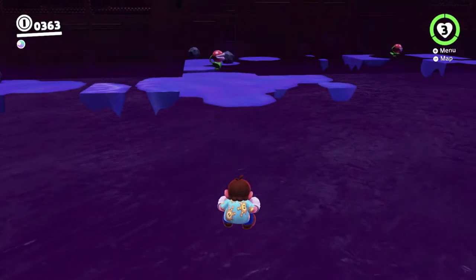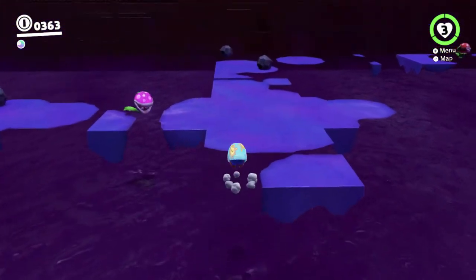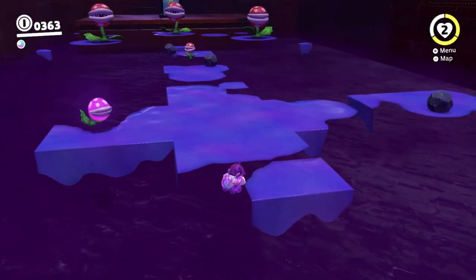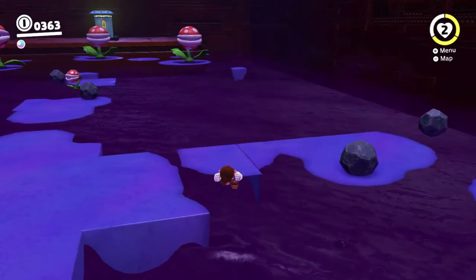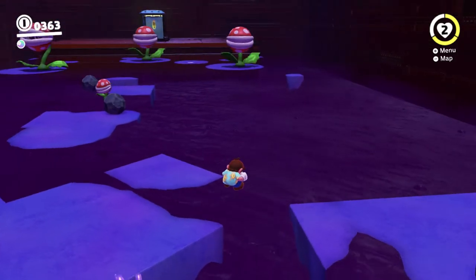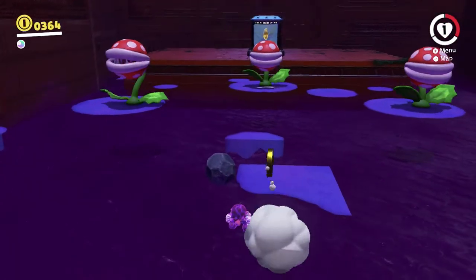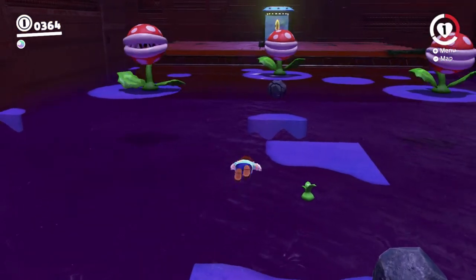We're going to need to jump onto that platform, obviously. I think if we stand back like this, we should be okay to avoid that poison - I don't think it fires far enough. So I'm just going to stay put for now. And then when we get over to that next platform, I'm going to probably do a backflip dive to get over. Okay, we reached the main platform, so that's something, but we're nearly dead, so that's also something.